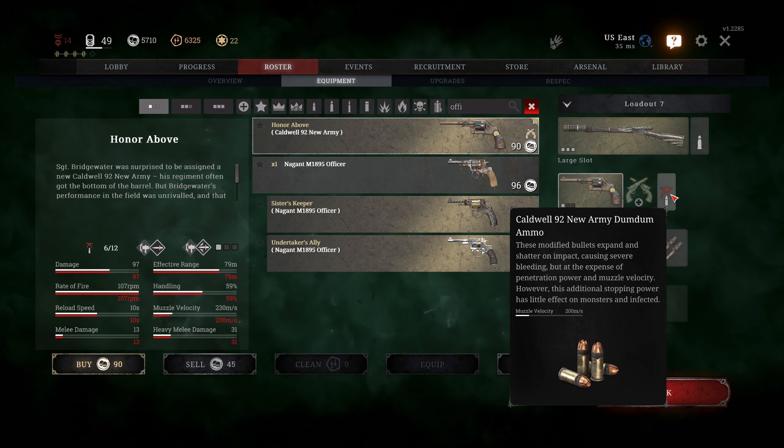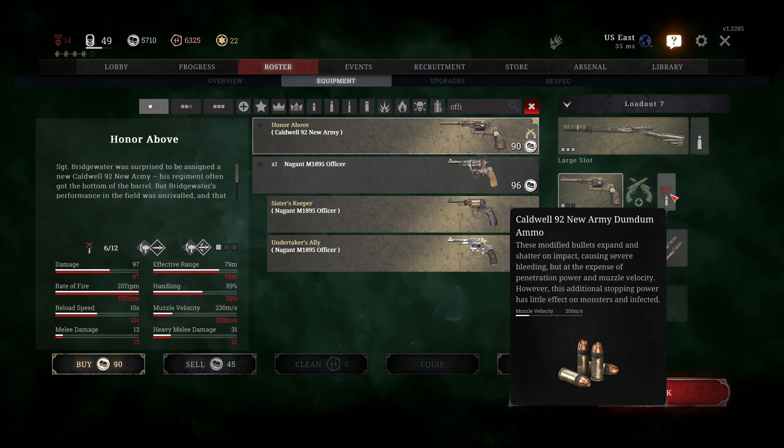My pistol's been the Army lately because I can use the dum-dum ammo and that bleeds just a little too sweet, but normally the Officer was what I usually would use before. You can add poison ammo now, so it does make it a little bit better, and it does have that fast rate of fire that I like.